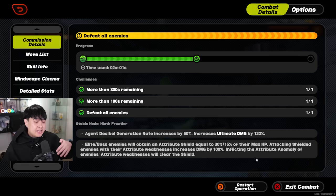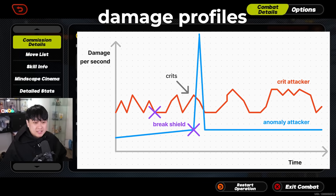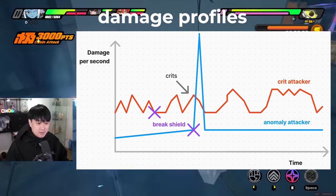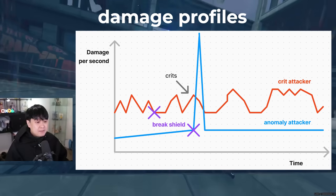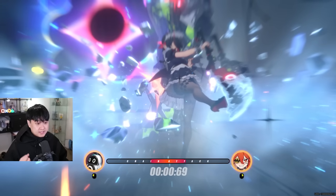This is really nice because it caters towards anomaly teams that don't do a whole bunch of crits and big direct damage, but instead load most of their damage into the anomaly attribute triggering — in this case, shatter.